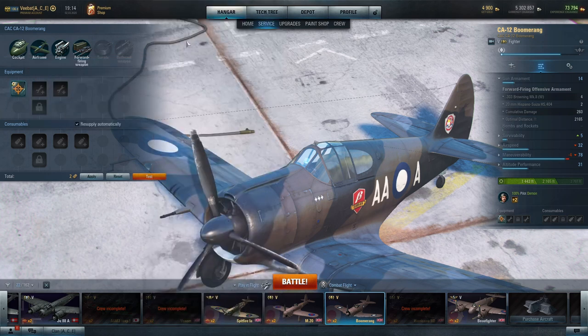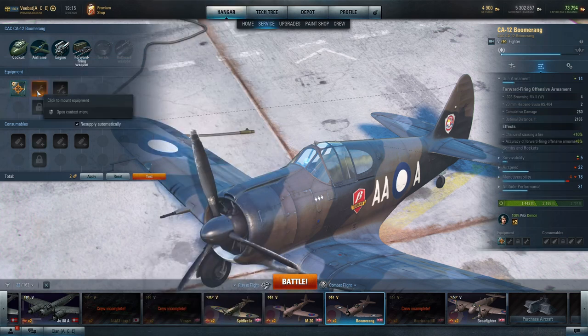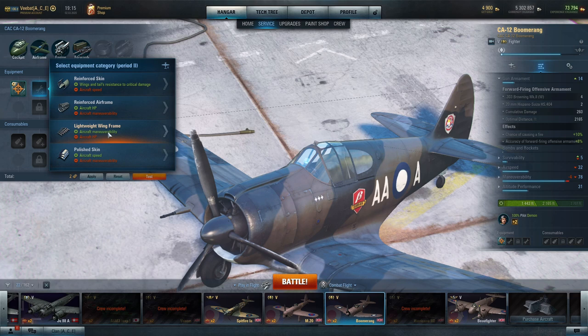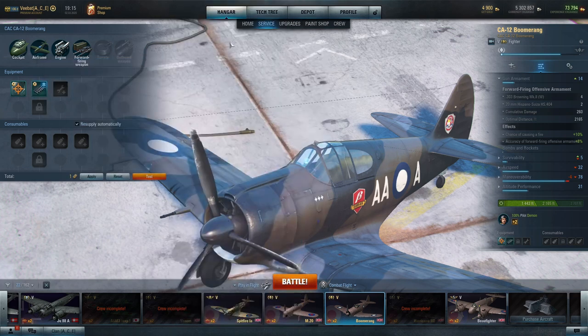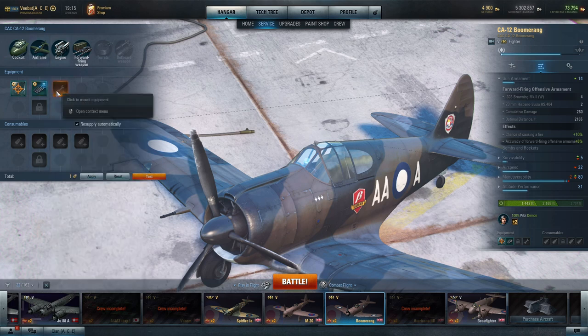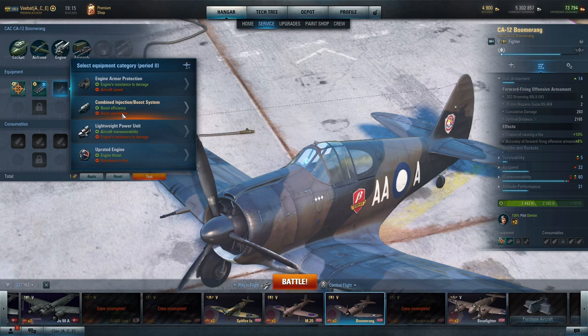Gun sight is a safe bet. For the airframe, if you're in any type of fighter you're almost always going to go with a lightweight wing frame. It's going to increase maneuverability in turns, which means you're going to be able to get your guns on target more often. Yes, there's a downside — it increases the chance of critical damage to the wings or reduced hit points — but we're going to be using maneuverability to stay out of the enemy's guns anyway. This isn't like World of Tanks where you can bounce shots; your best bet is to be out of the field of fire.